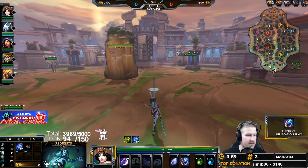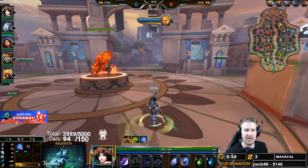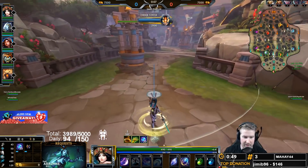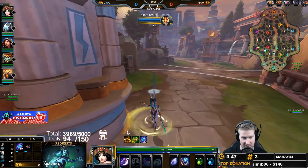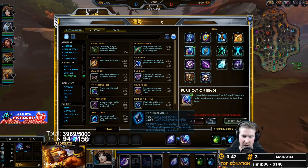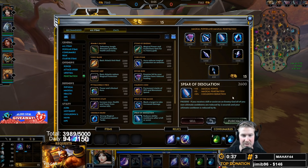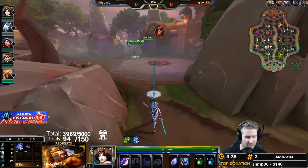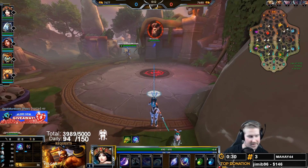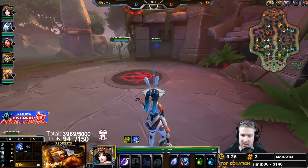On Chunga we start with our one, and this is also the ability we max out first - it's your straightforward low cooldown damage ability. This stacks really well with the newest Spear of Desolation, giving you those couple of seconds off your cooldowns. With some natural CDR plus Spear of Desolation online you can basically just start spamming your one over and over again.